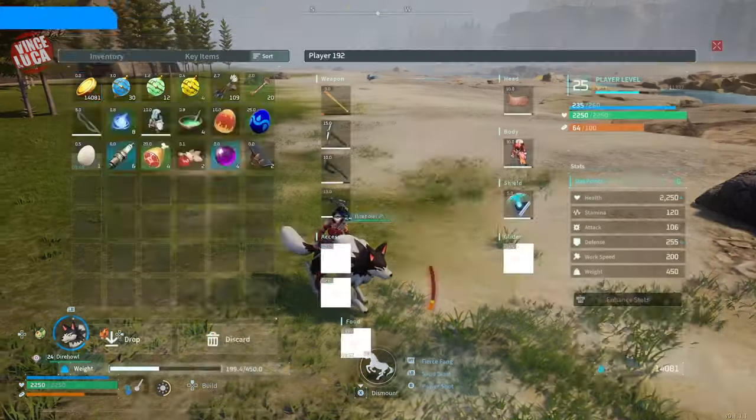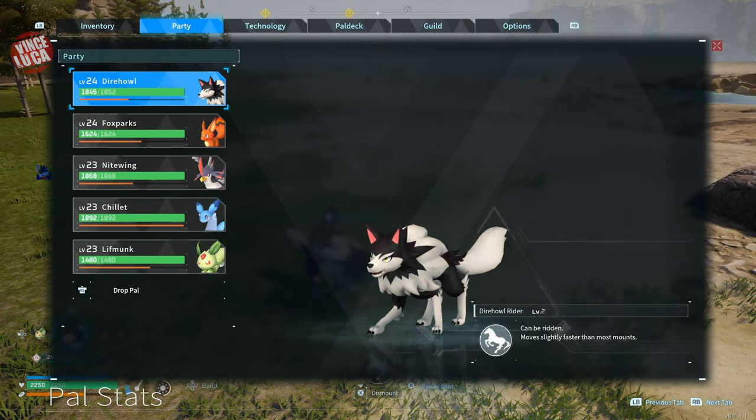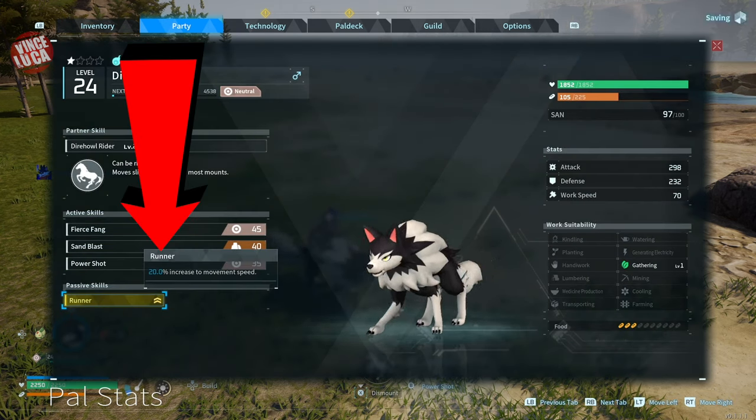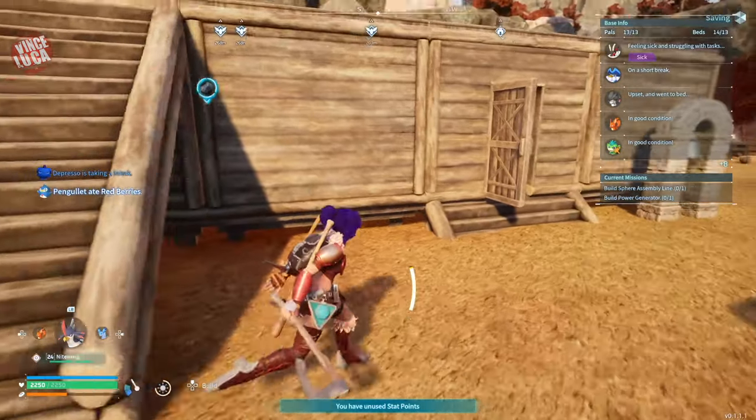Get yourself a Dire Wolf if you can at the beginning of the game — really fast and really good exploring mount. On top of that, if you get lucky enough to get one with a special ability, like this one has the Runner ability, then you'll be even 20% faster.